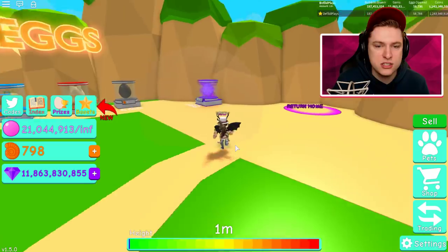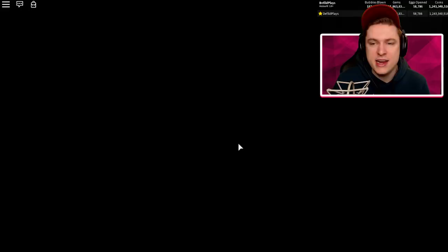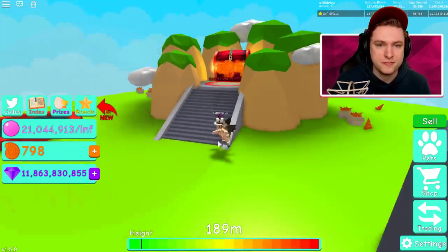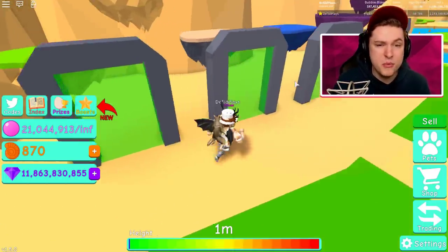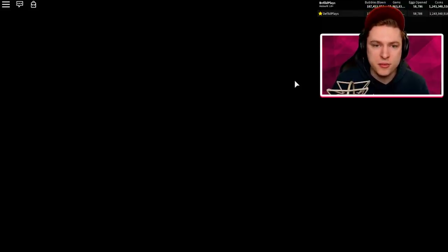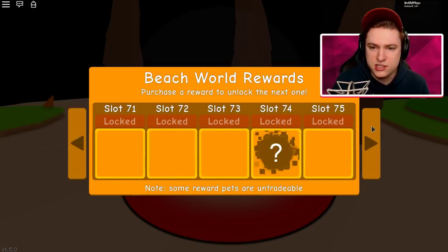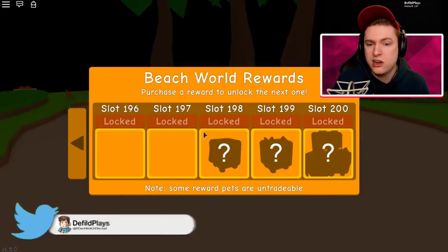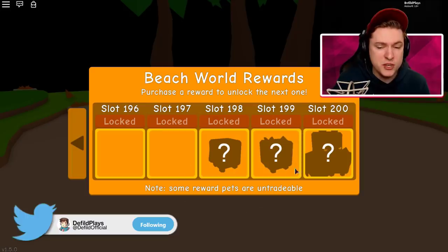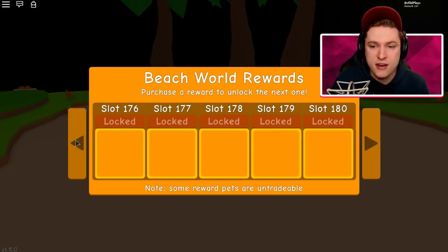We have some portals to check out. I'm not going to pick up anything yet because I need to buy myself a sea urchin before opening any eggs. We have a sandy chest, which is probably just the normal standard stuff. The second island is probably rewards - they mentioned 200 slots for a special price, so let's see what that is. It's probably 200 slots available here for a special price.